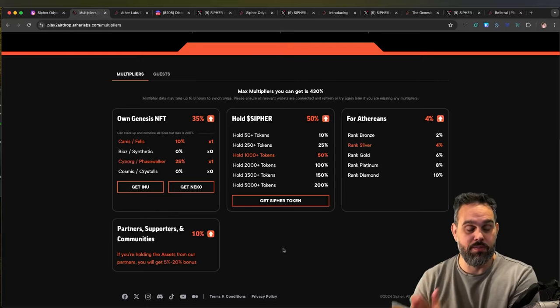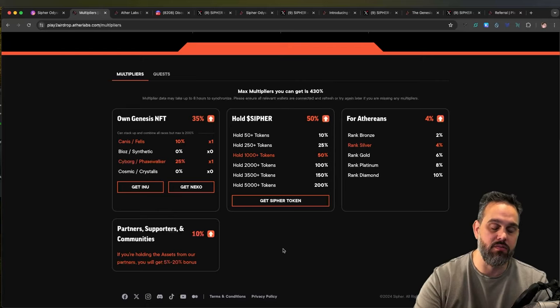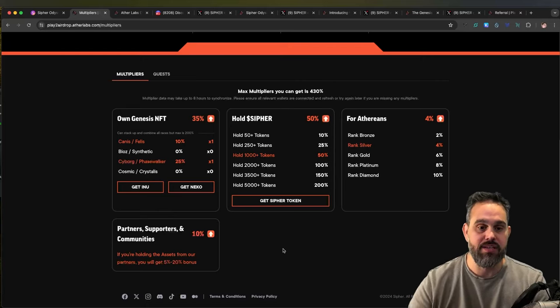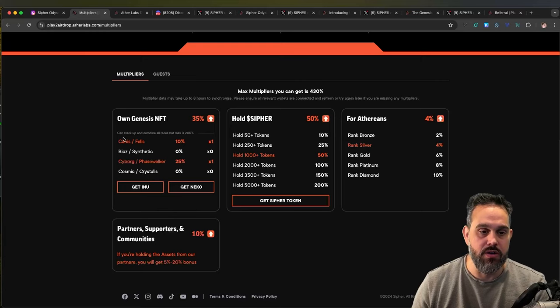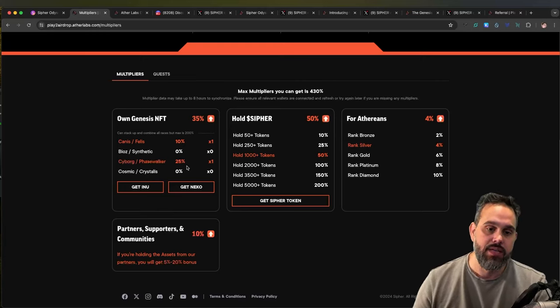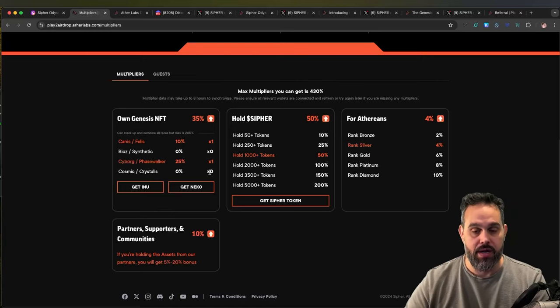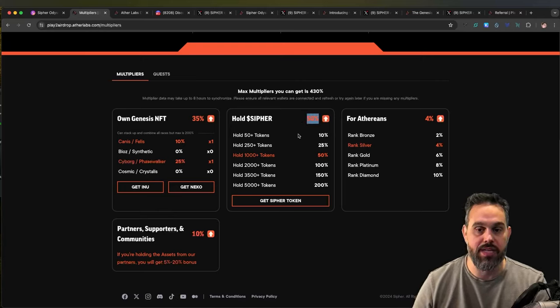The first thing you can do to multiply your game is own an NFT of the game. You can own any of the NFTs - it can be a Nico or an Inu. In my case I have a Canis Inu and a Face Walker Nico, and these are giving me a 35% multiplier.